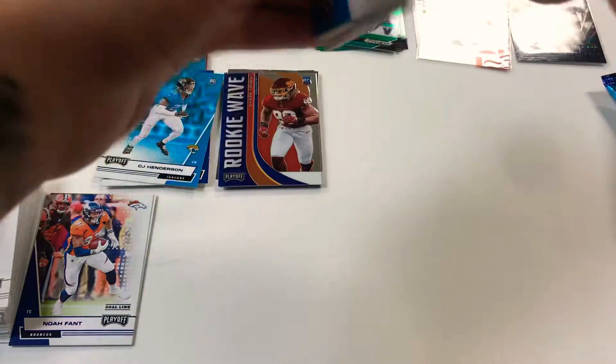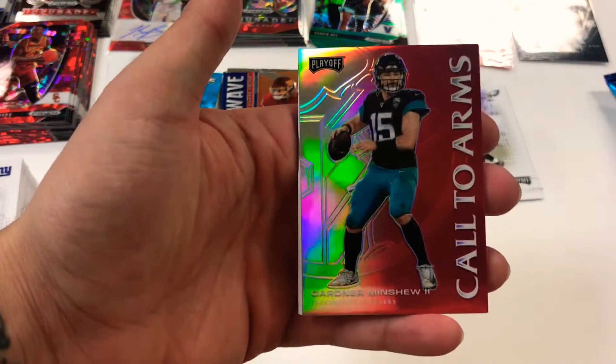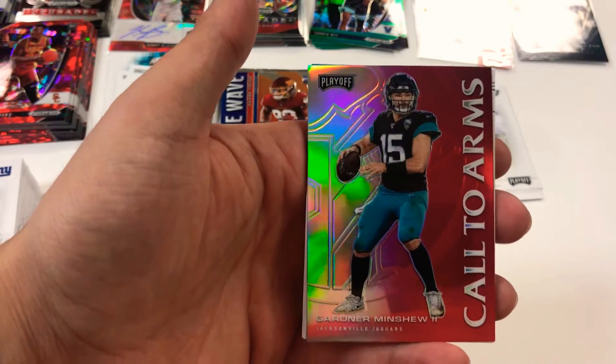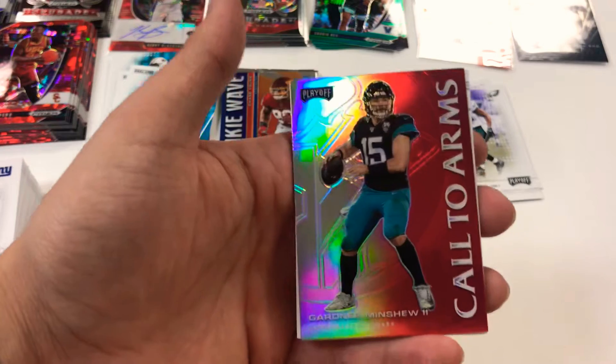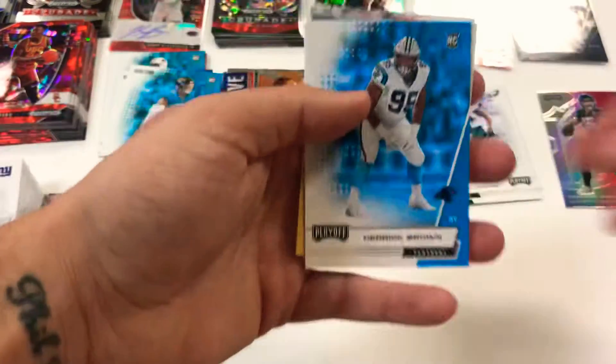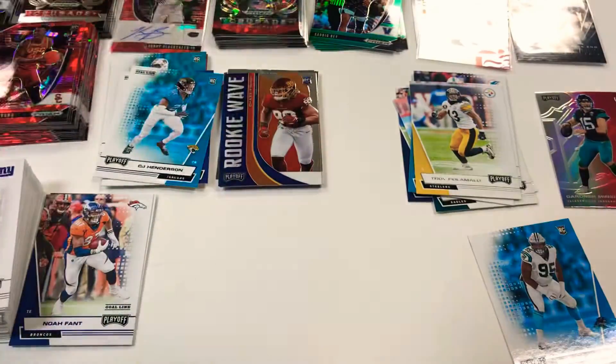We have eight packs, seven cards per pack — so let's get into it. First pack of the blaster box: Brian Dawkins, Luke Keekly, Will Dissly, and there we go with an optichrome red — there's a silver Gladiators of Gardner Minshew. We'll see what happens to this guy, he got hurt or whatever, but we'll see if he comes back to play. Pretty cool looking card regardless — that Gladiators nice red with the silver action.